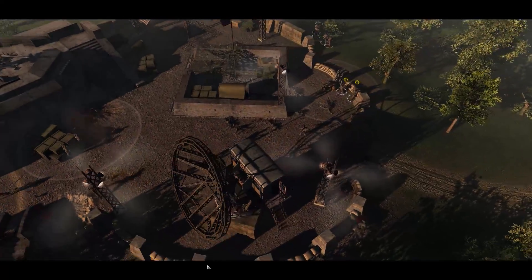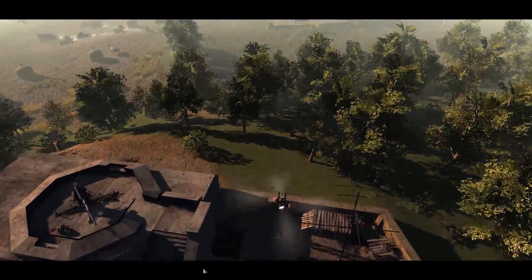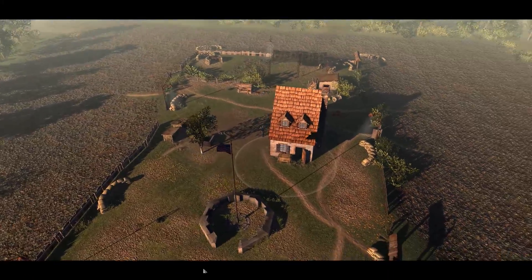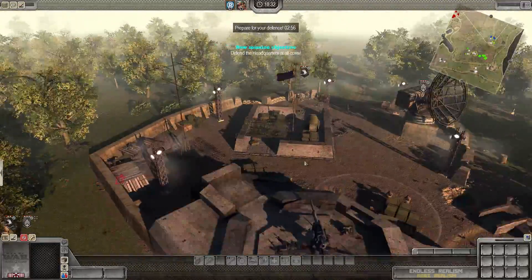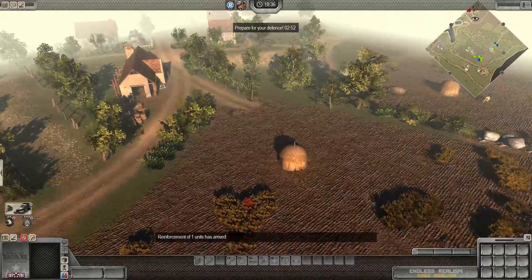Hello again, friends and fans — Raptor here, and welcome back to the Fury campaign for Men of War: Assault Squad 2 for the Endless Realism mod. The realism is getting overly realism-er now as we continue to defend positions we just captured in our previous episode. We took the farm headquarters and a German radio station.